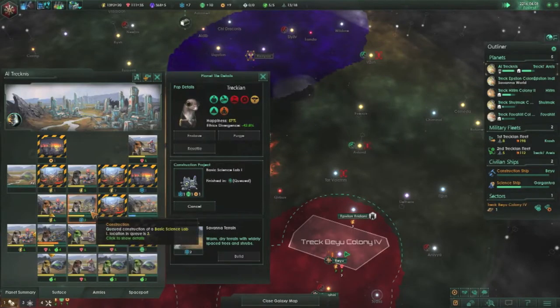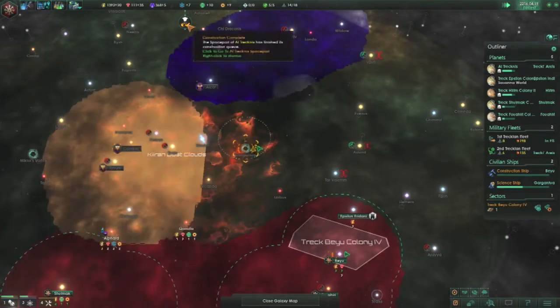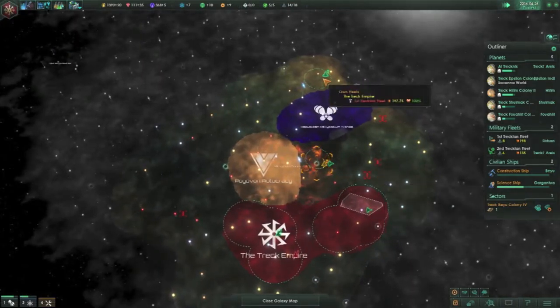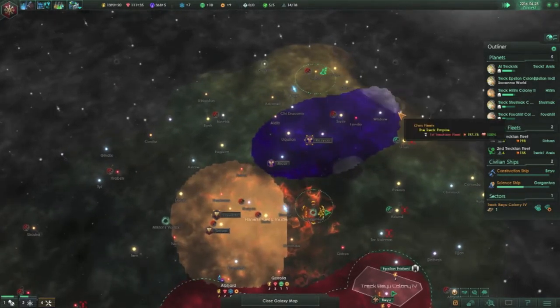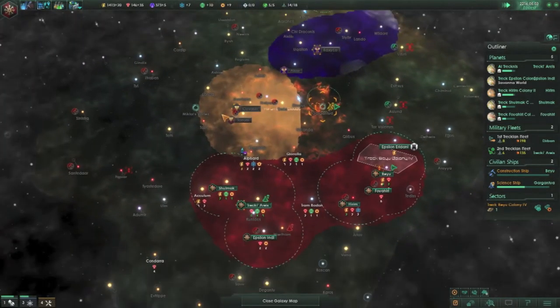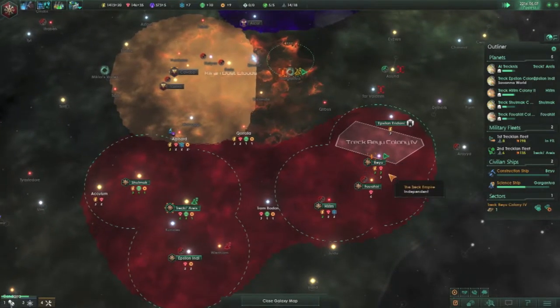I like the basic research lab because it gives you plus one for everything. But say you have a tile that gives you both physics and society — that's what I don't like, is that you have to choose one of them. It's a pain. In general it should just be a general upgrade, but I do understand why it's not. I might get a mod — there might be a mod for that.